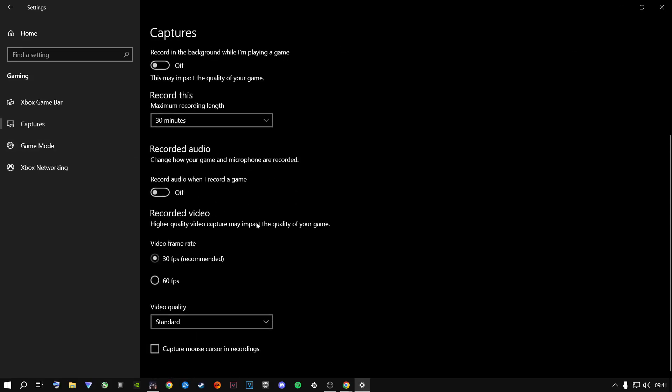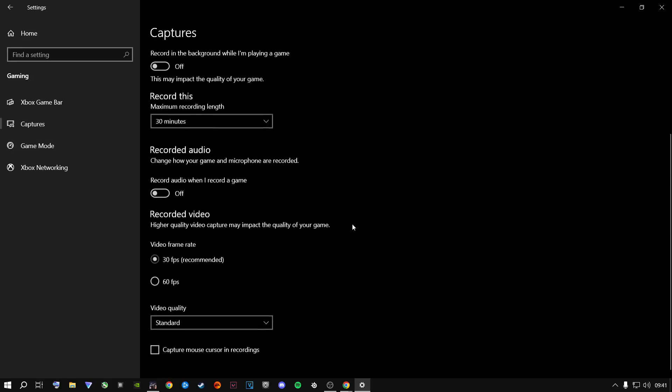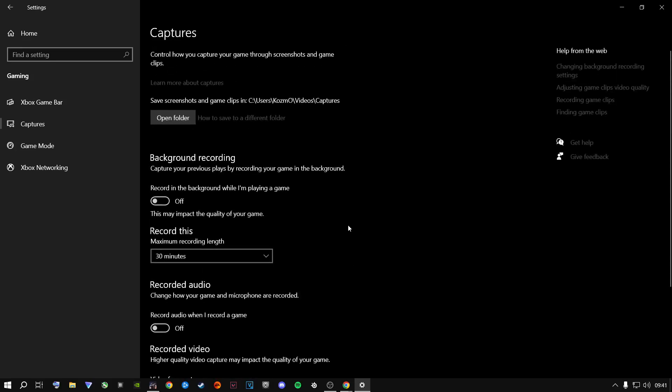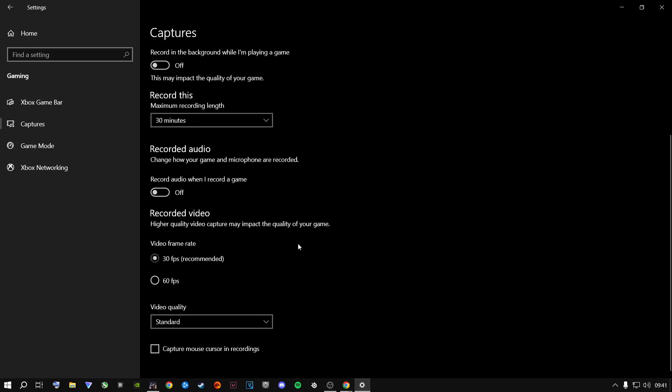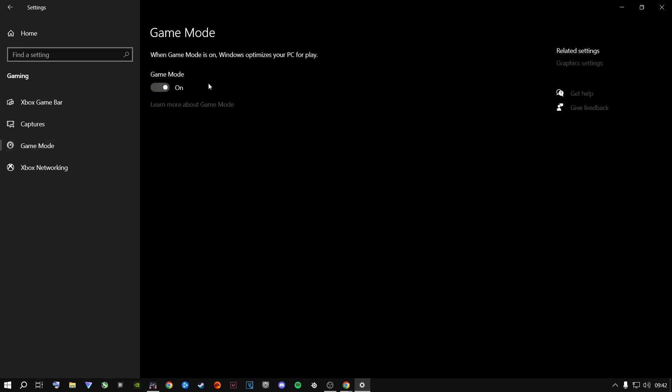A lot of people use the Captures feature, but I don't — I use my graphics card to record. That's personal preference. From here, go to Game Mode and make sure it is turned on for the latest Tarkov update, as it actually does increase FPS by a slight bit. I highly recommend you turn this on.